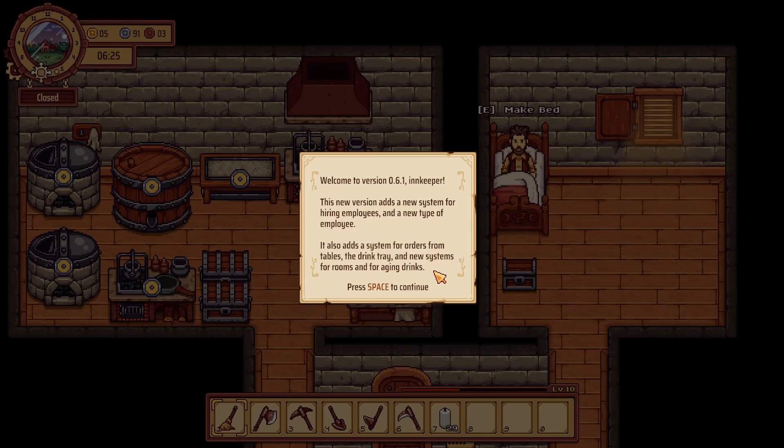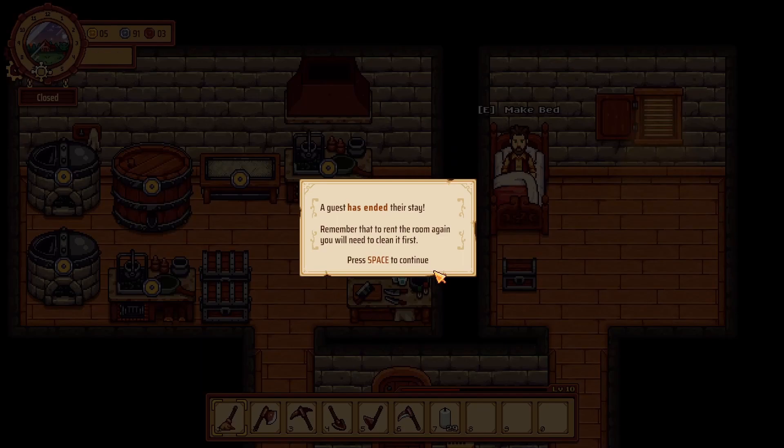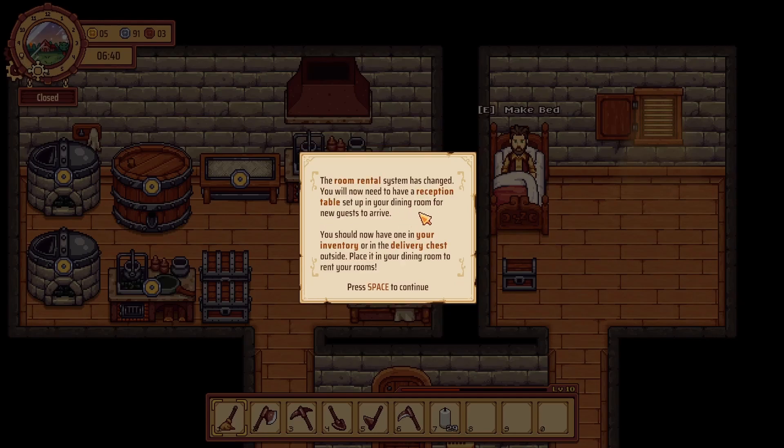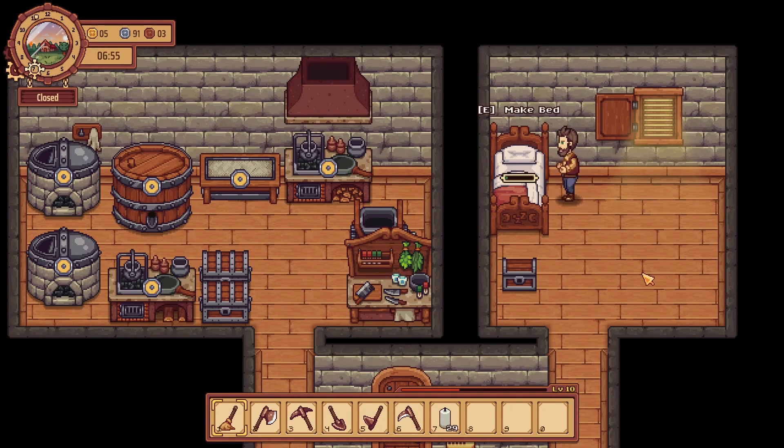Welcome to version 0.6.1. This new version adds a new system for hiring employees. In addition, they added an encyclopedia where you can review the controls and basic mechanics — you can access it from the pause menu. Room rental has been changed: you will now need to have a reception table set up in your dining room for new guests to arrive.